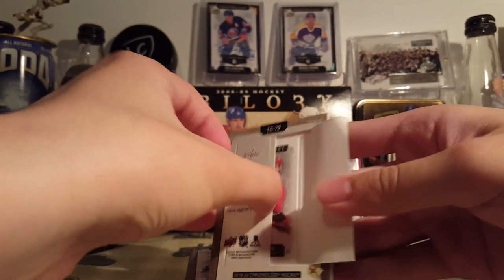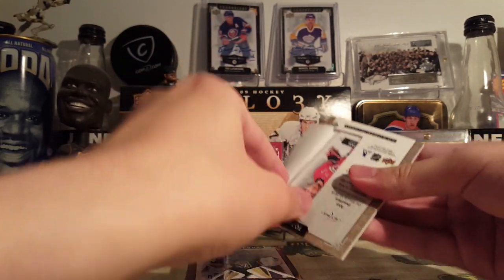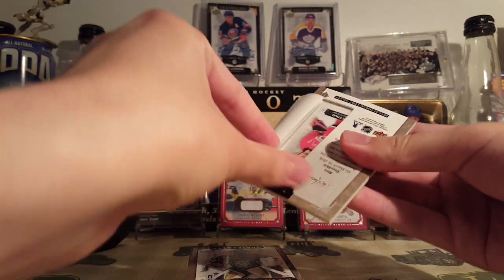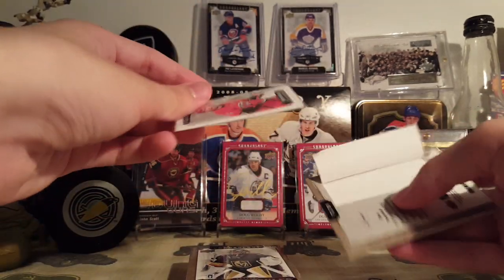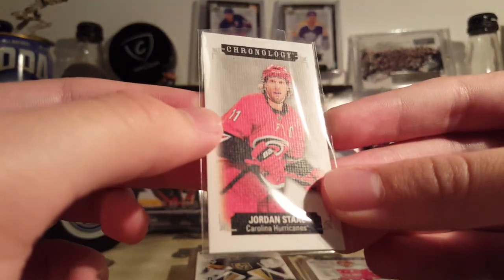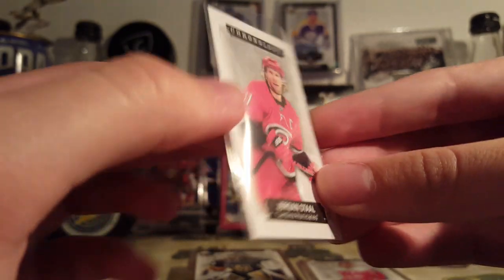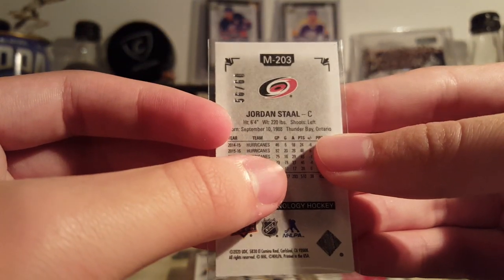We start with a Jordan Stahl. Out of Alex Ovechkin comes a Jordan Stahl. See, they come in a sleeve. Nice canvas. It is a regular out of 60.